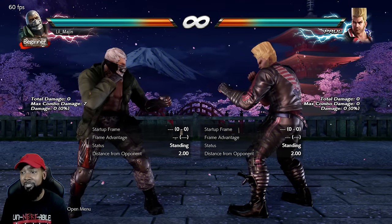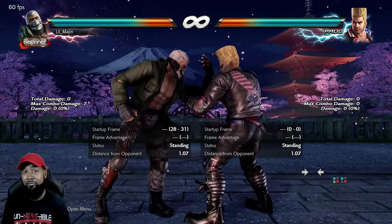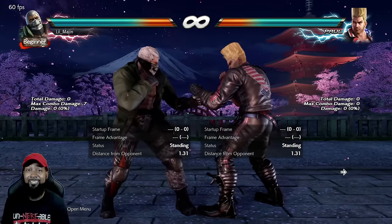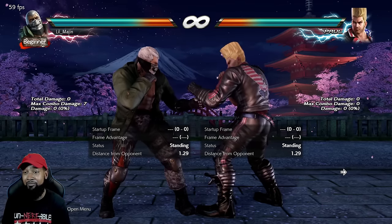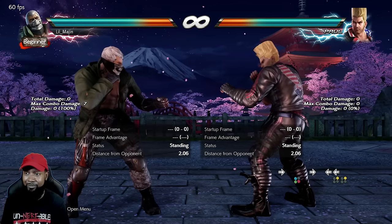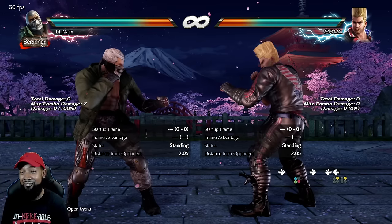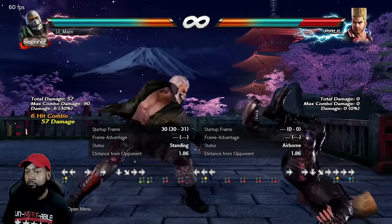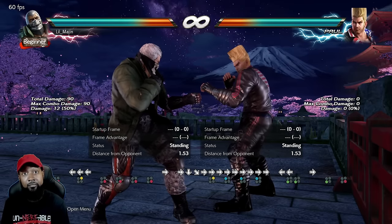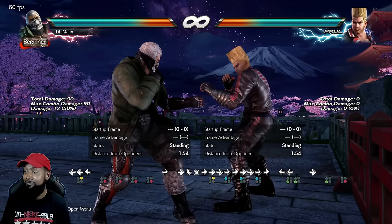Next up is actually one of the most difficult maneuvers in all of Tekken history: the Ton Jet Upper for Brian. You input one, three, and four all together to get the knee. But you have to be close enough for the knee to actually hit, and then cancel that hit animation with a jet upper to make it combo. If you do it too slow it won't combo and the opponent can duck under it and punish you hard. Doing the Ton Jet Upper requires immense training and execution that I do not have. Man, that took a lot of tries. My goodness. Yeah, this controller went out on me — so that's my excuse.